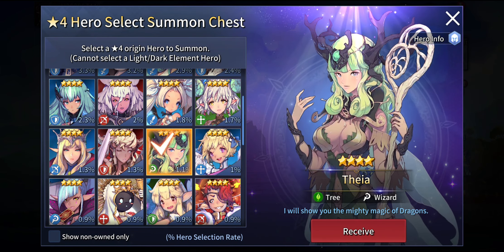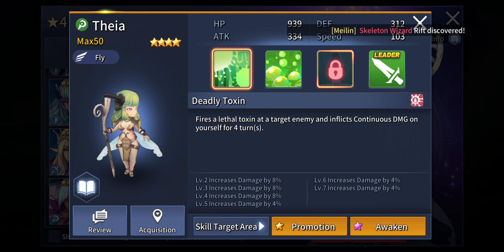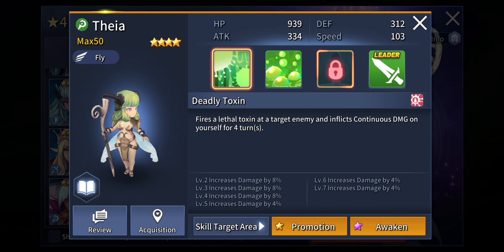The ninth unit is Thea. This girl works in a very unique way. Her first active skill, Deadly Toxin, fires lethal toxin at a target enemy and inflicts continuous damage on herself for 4 turns. She actually inflicts continuous damage on herself — for 4 turns. But hold on — how about the second active skill?